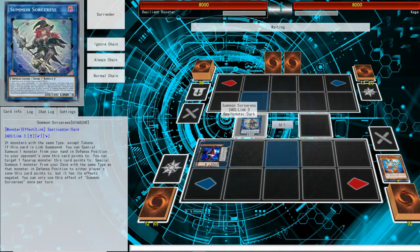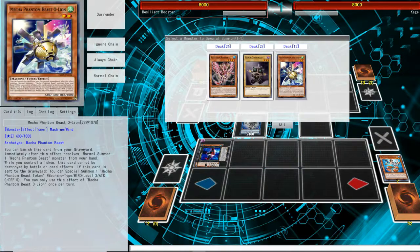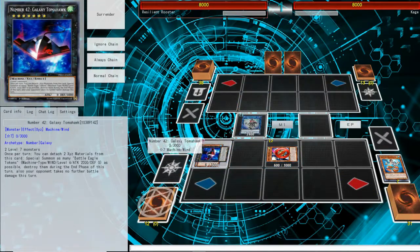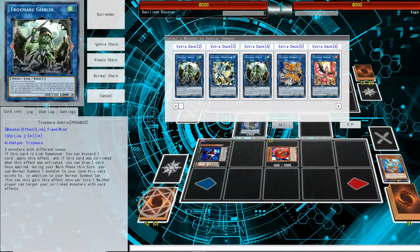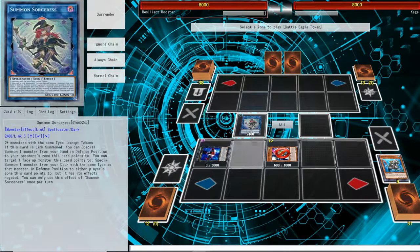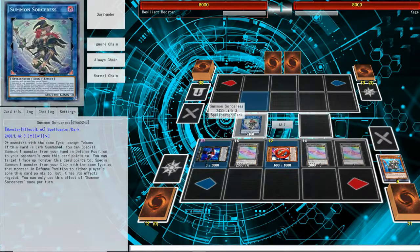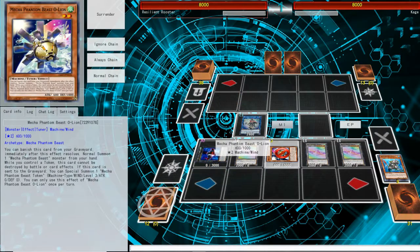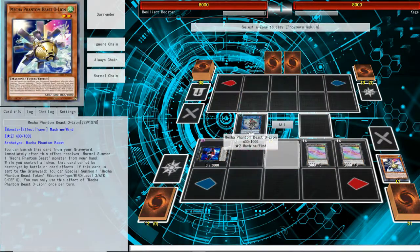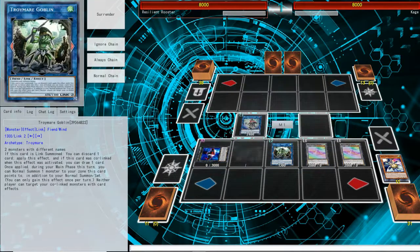Tomahawk is going to be over here, and we're going to use Summon Sorcerer's effect — targeting the Tomahawk to get the O-Lion, and special summon it right here. Since we don't have many other cards, we're going to use Tomahawk's effect to get more tokens — basically 3 extra tokens. Now we're going to use the Mecha Phantom Beast O-Lion and one of the random tokens to make the Goblin, then use O-Lion's graveyard effect to get another token.